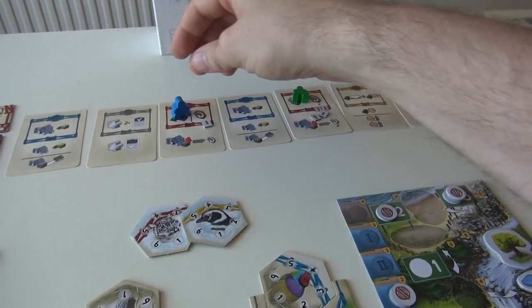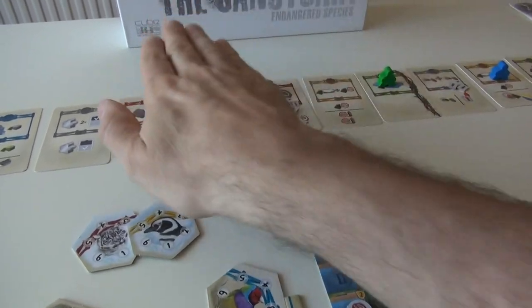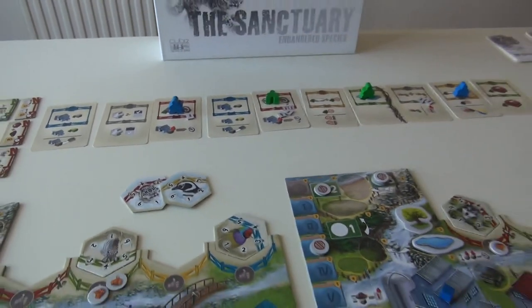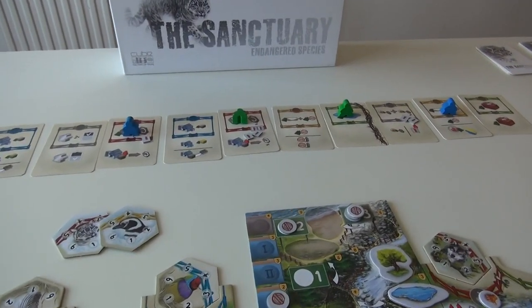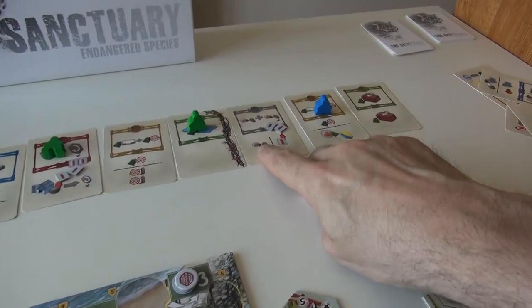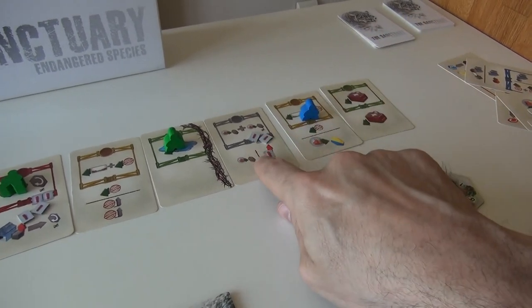But say my opponent had actually put her worker here instead — now all of a sudden that worker creates a wall. So this guy could only see this action and this one, and he couldn't see that action. So your worker placement is as much about trying to get the actions you want, but also cutting off the line of sight of your opponent's workers. In this case, this guy can do some flooding.